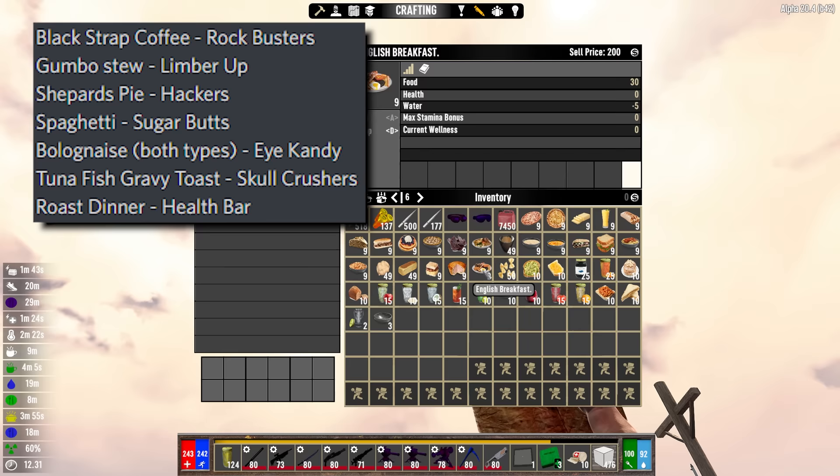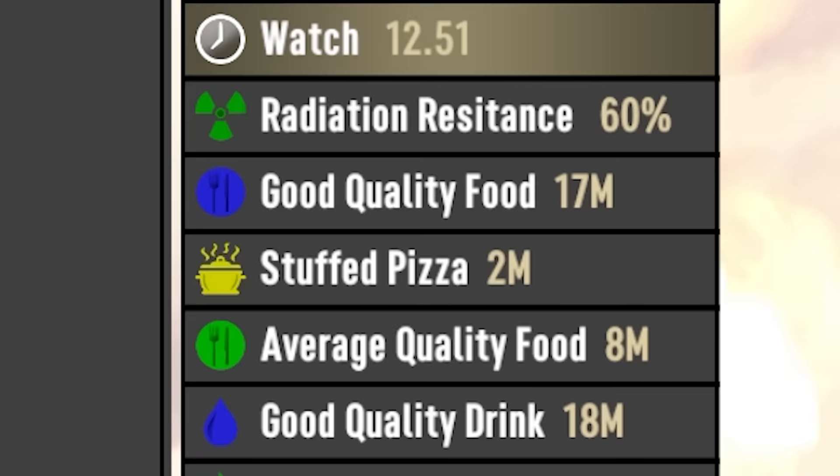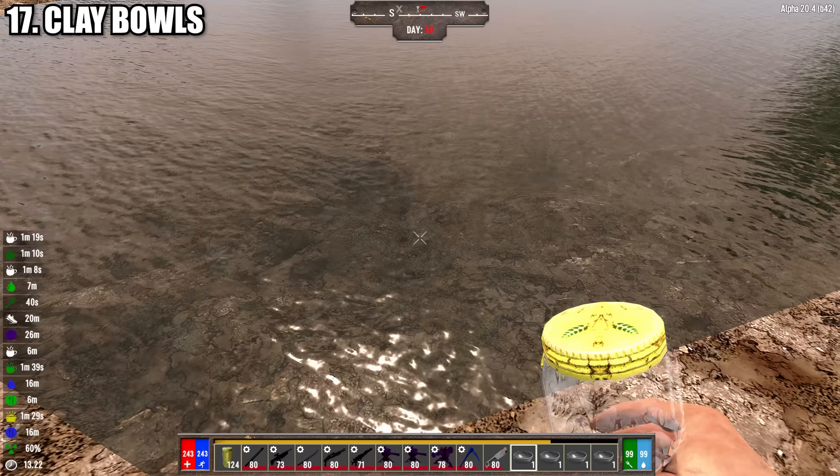Many new foods are available and several have interesting new bonuses. Perhaps the biggest change is that buffs from candy are now locked behind cooked meals, which are only available by having the Farmer class mastery or by finding them in high-end loot.